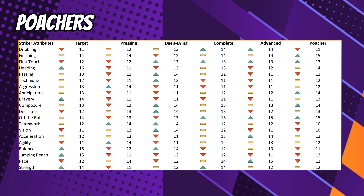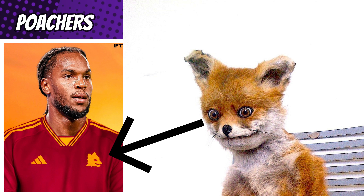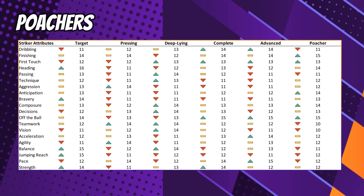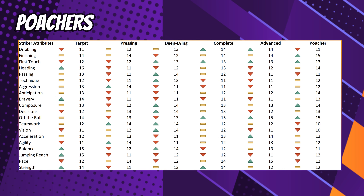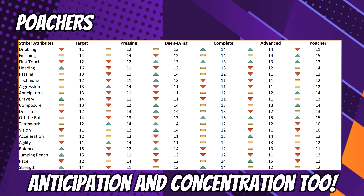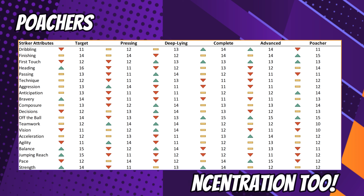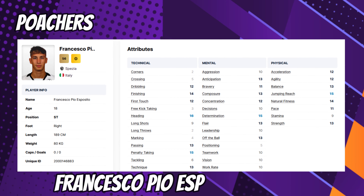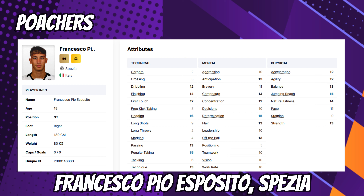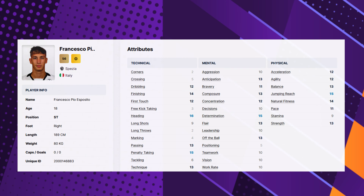Last but not least, we're focusing on poachers — your foxes in the box, your baby-faced assassins. I cannot think of a better set of poachers than the United legends Ruud van Nistelrooy and Ole Gunnar Solskjaer. The most important thing for a poacher to possess is anticipation. They've got to be Mr. Right Place, Right Time, and take first-time shots with good technique by reading ball movement with the sharpest of reactions. Their unique over-indexing comes in the form of first touch, finishing, anticipation, off the ball, and we'd give a special mention to concentration as well. Your last wonderkid is Francesco Pio Esposito of Spezia, Italy, who at 18 years old possesses some really good mental attributes, completely covering those areas a good poacher ought to over-index in, and then some.